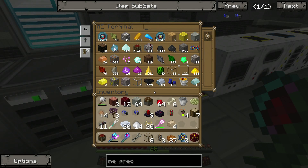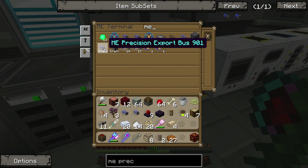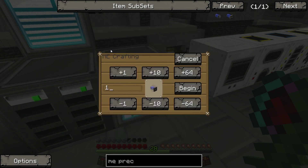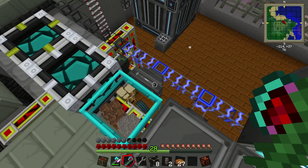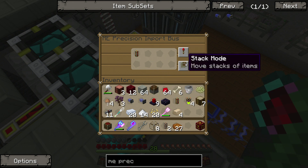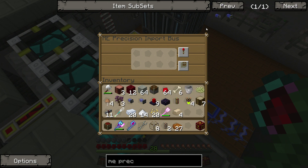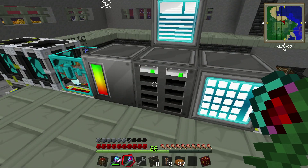Drop both of these in there — we've got the basic and the advanced. We should be able to select one of each. So I need one precision export bus, and one precision import bus. Put both of these in. So what import does is obviously it imports into the system. Let's say I only wanted to pull redstone conduits out — I could pull them a stack at a time. You can set it up with whatever specific items you want yanked out. If you don't care what's being pulled, you can just use the other one — but this allows you to specify. The precision import bus is basically the same thing but for spitting in as opposed to taking out.